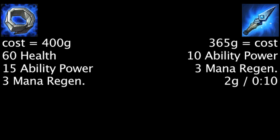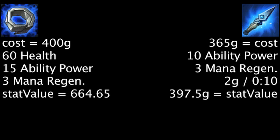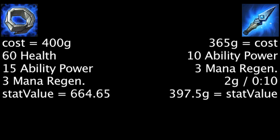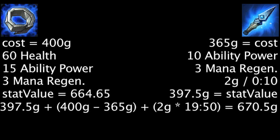Upon purchasing a Doran's Ring, one will be saving 264.65 gold. Upon purchasing a Spell Thief's Edge, one will be saving 32.5 gold. Keep in mind that the Spell Thief's Edge can grant bonus gold if an enemy champion is auto-attacked, increasing its cost-effectiveness. Not taking that passive gold into account, the Spell Thief's Edge will become more cost-effective than the Doran's Ring after 19 minutes and 50 seconds.